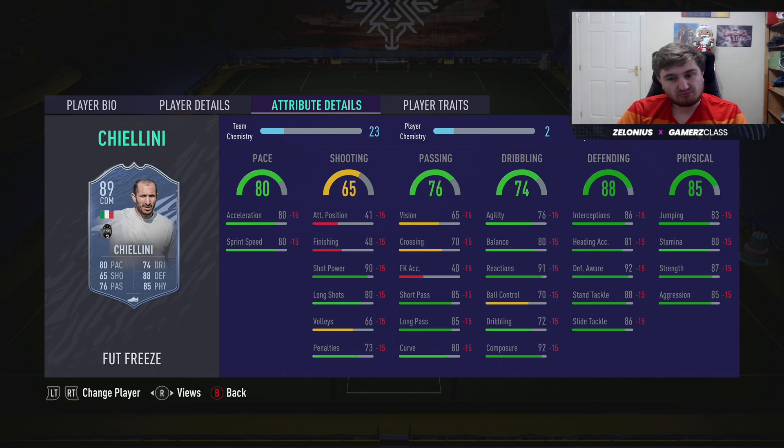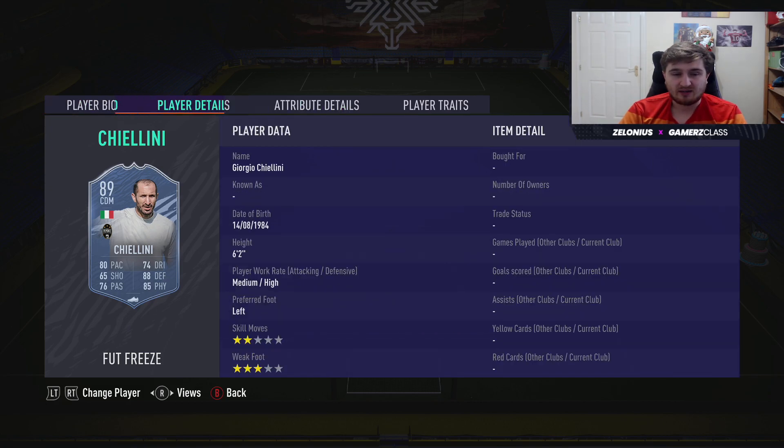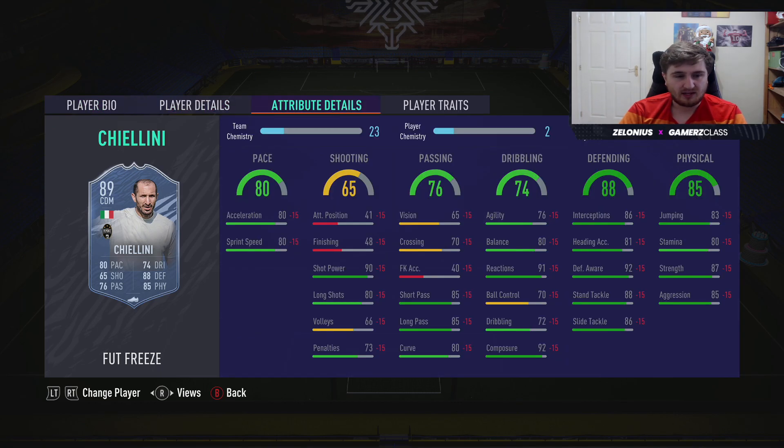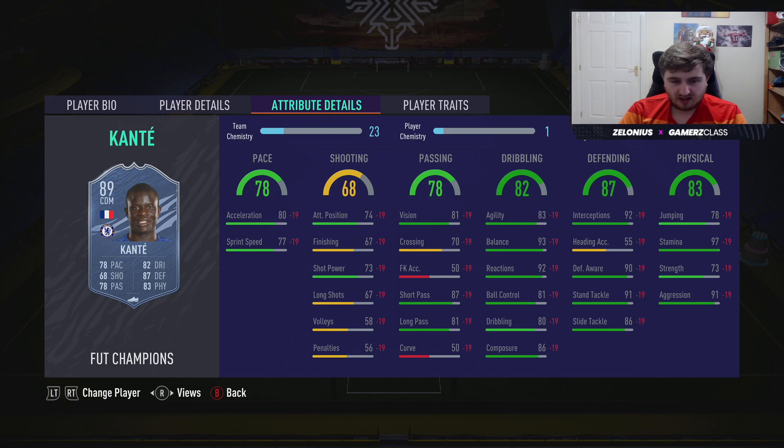Kielini is probably the best defensive-minded midfielder in Serie A — you can always play him at center back if you want with a position change. He's quite quick, getting into decent pace realms, and this is probably going to be the most usable Chiellini card we're going to get anytime soon. He's 36 now — didn't realize he's been playing that long. Kante is always going to be good — this is an informed version.